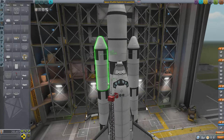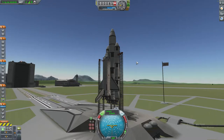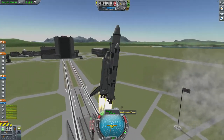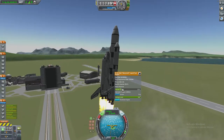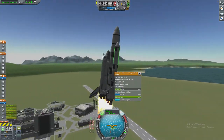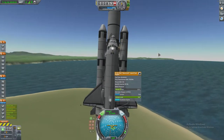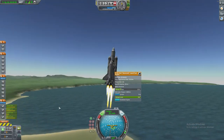We need more struts. Engines off — let it go. It gets knocked by that thing, which isn't great. But it's going pretty straight at the moment. Rocky boosters are staying on. I'm not sure whether it's because of the struts or whether they're actually attached. But it's going pretty smoothly so far.